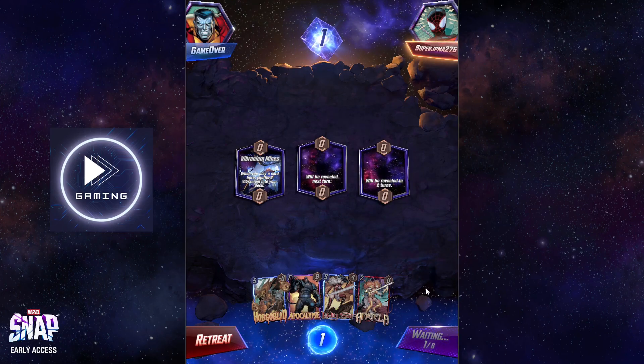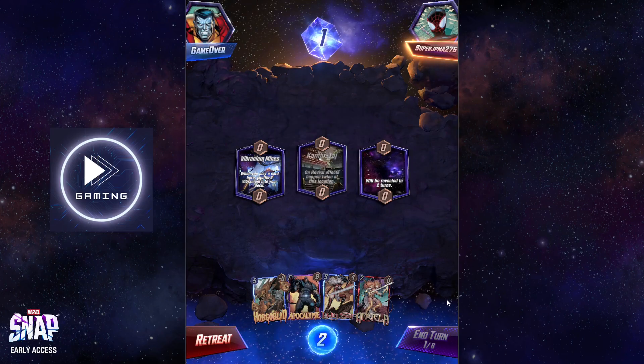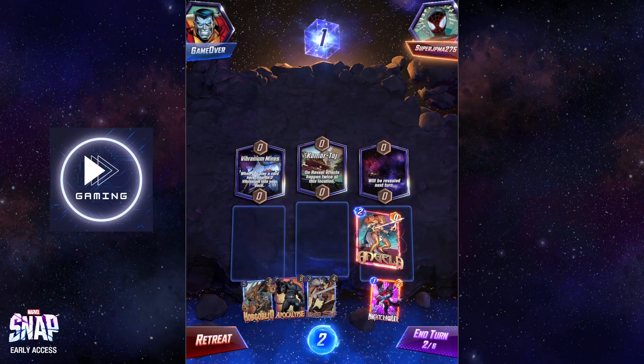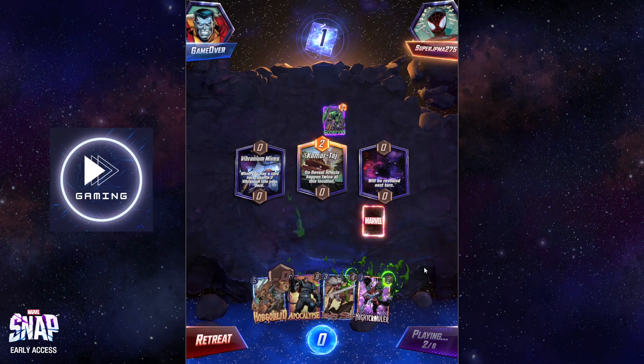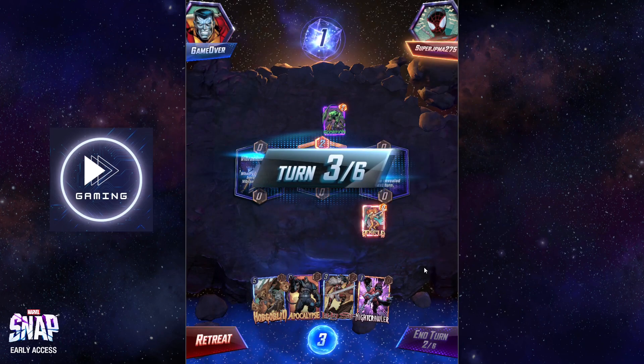Okay, that's not too bad of a starting hand for Lady Sif to hit Apocalypse. Angela turn two — oh, that's gonna be great for us. Hopefully the right location doesn't screw us over with Angela — that's fine, that's actually really good for a Hobgoblin.